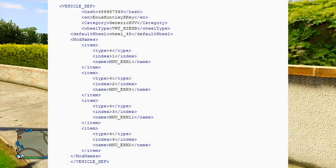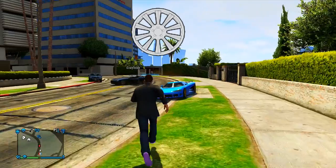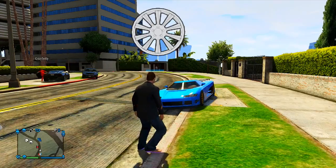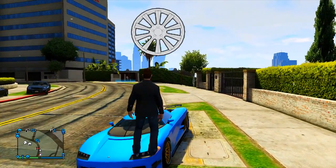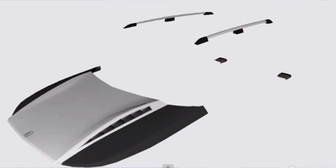Moving on to the Huntley — the Huntley was actually in past GTA games and we expected it to be an SUV. The category for this one is going to be 'generic SUV,' and once again here is what the wheel should look like when it eventually does arrive. This is all leaked from FunMW2, and you should know by now he is always leaking correct information when it comes to GTA.